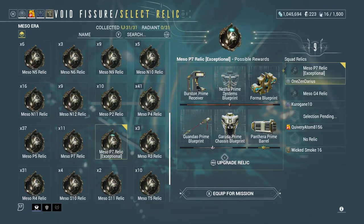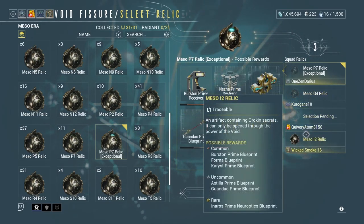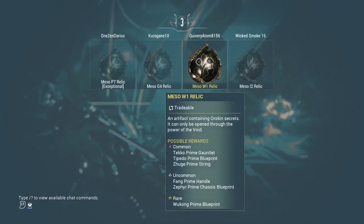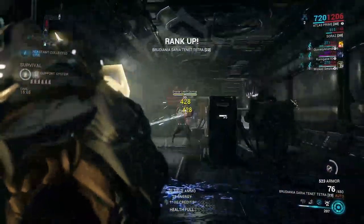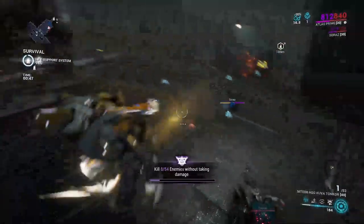Convulsion, Heated Charge, Pathogen Rounds, and Deep Freeze are your elemental damage mods for your secondary. Just like with physical damage mods, they go great with Hornet Strike. Equip these for when you fight against certain factions. For example, when fighting against Corpus, Pathogen Rounds are your best friend since Toxin damage bypasses shields and deals direct damage to their health — especially if they have enhanced shields.